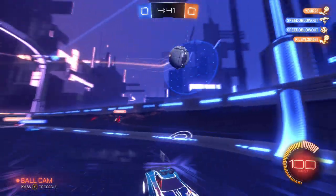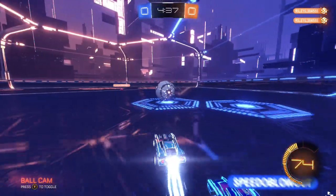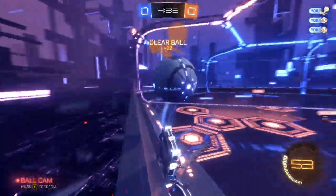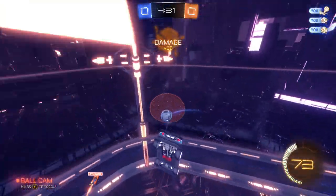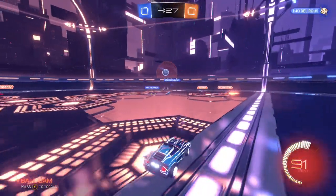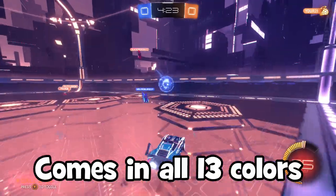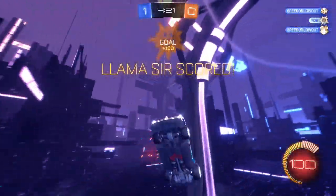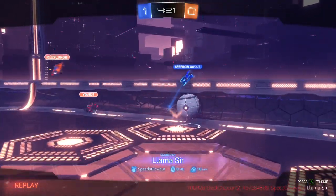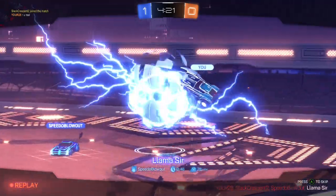Alright guys, so starting this video off, I will be going through every single one of these colors in alphabetical order, so if you do want to look for a specific one, you can just scroll through the video and find the color you are looking for. Now before we get into those colors themselves, I do want to give you guys a couple of facts about the painted Endo variants, and the first is that they do come in all 13 colors, which is definitely really weird — I really did not think that it would have black as a painted variant, and you'll see the exact colors here in a moment, but just be aware of that when you are going to open crates and trade up.